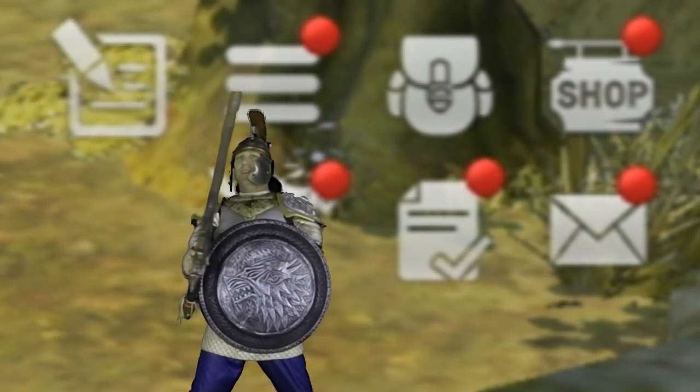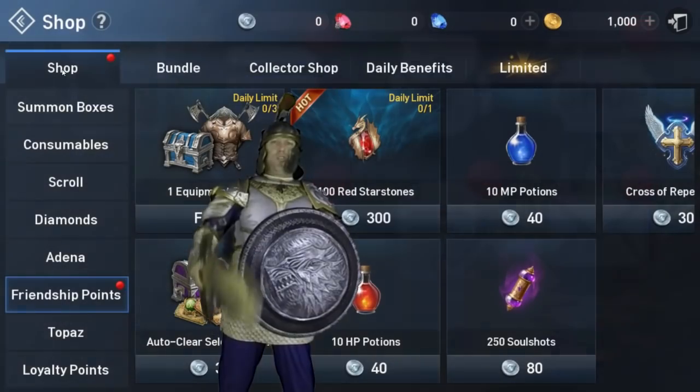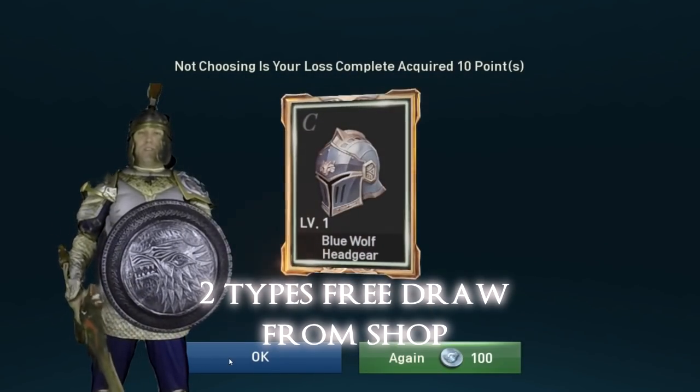Look at the red icons — click on all of them, that means you have free loot. There are two types of free draw chances that refresh on a set time interval. Make sure to pick these up; you'll have a chance to get some awesome loot and some materials that you're going to need to level up.